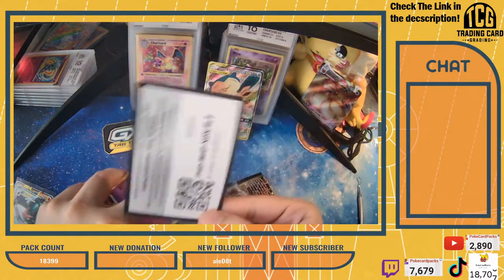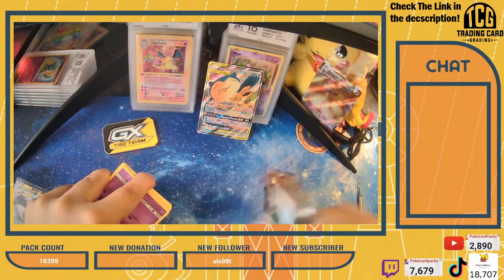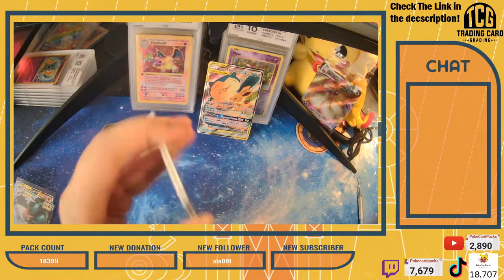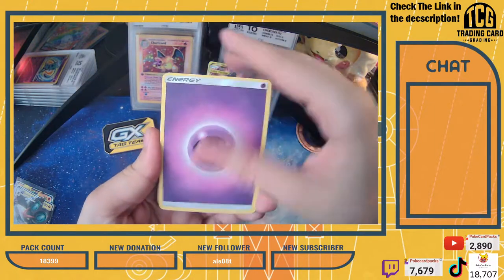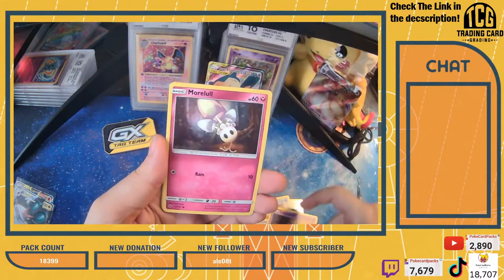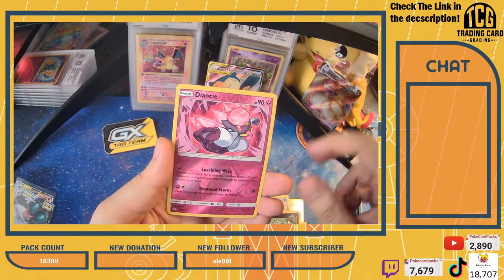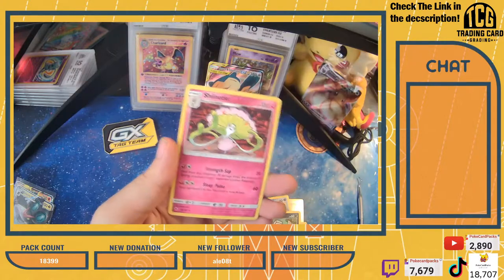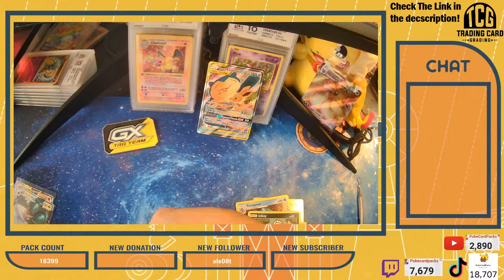Here we go - Burning Shadows, and there is the code card for you guys. We got someone from Turkey, Philippines, Scotland, Croatia - you've got to love the beaches in Croatia. Belgium too. Burning Shadows pack - Deoncie reverse holo rare and an Absol non-holo rare. No big pull there. That's unfortunate.